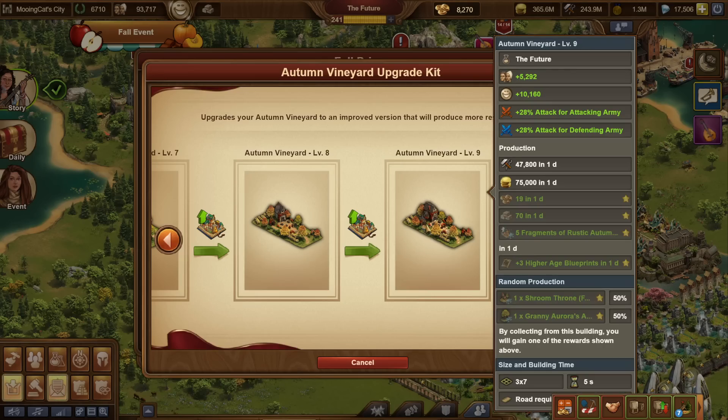Let's go through the buildings, starting with level 9 of the main building, the Autumn Vineyard. The level 9 building gives some attack for both your attacking and defending army — between 26 and 30%, which is actually a very low spread. It also gives some coins and supplies, fort points between 17 and 21 depending on your age, 70 goods, and 5 fragments of the silver upgrade kit. You need 150 of those, which means after 30 days you'll have a full silver upgrade kit.